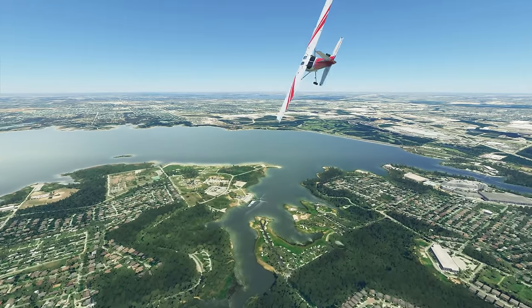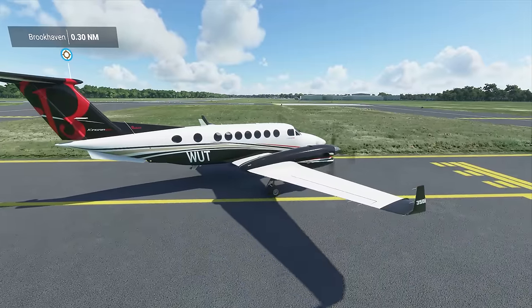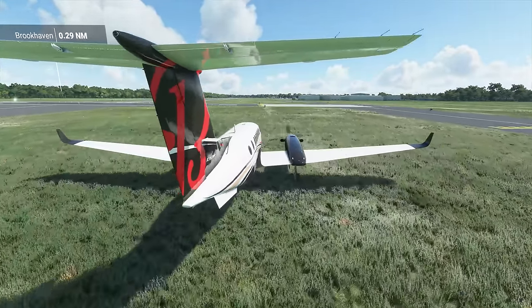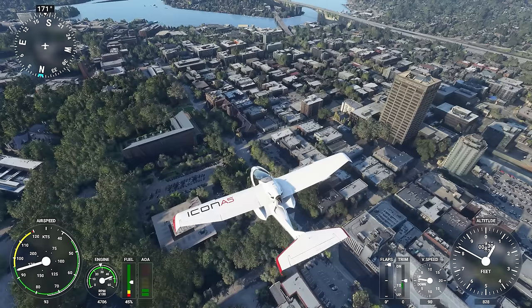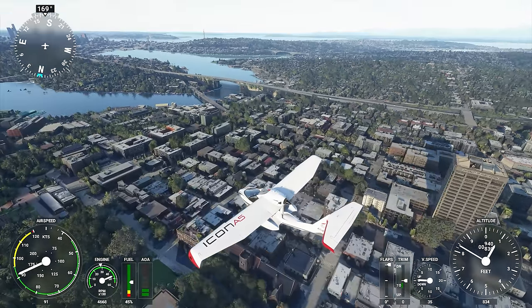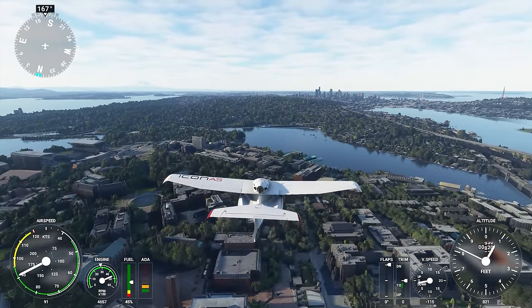The AI Pilot isn't perfect — it's actually rather prone to screwing things up, like making navigation decisions that disregard all logic and rules of piloting, or outright smashing your airplane into a mountainside without warning. But when it does work, AI control is a nice way to get the lay of the land while zipping the camera around to admire the surrounding world.